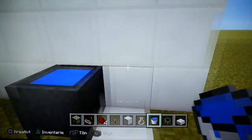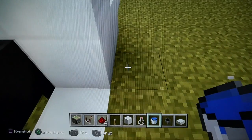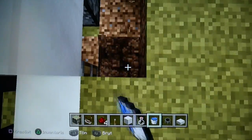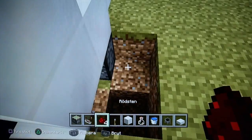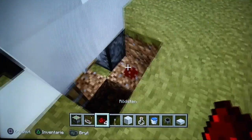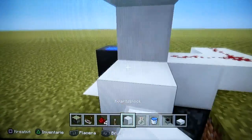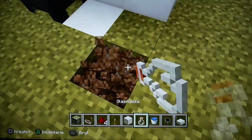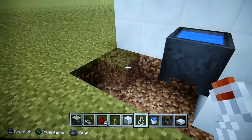What we will do now is add a lever so we can close it from the inside. You want to break these two blocks, these two blocks, and this block — so it should look like this. Then you want to place your redstone on this block next to the piston, and then a lever right here. And you are done now.